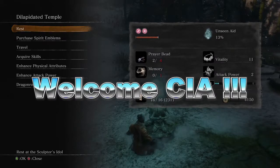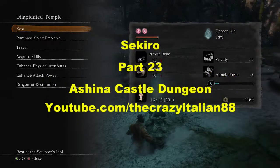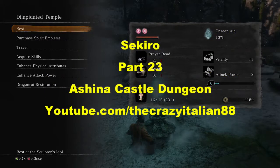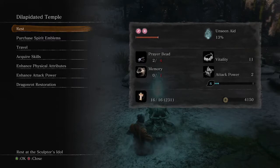Welcome members of the CIA — that's not the Central Intelligence Agency, but the Crazy Italian Army. Welcome, this is your fearless leader, the Crazy Italian, and we're doing a Sekiro Shadows Die Twice let's play. This will be Part 23, and we're going to call it Ashina Castle Dungeon. We may also fight the boss General Matsumoto if we have time.